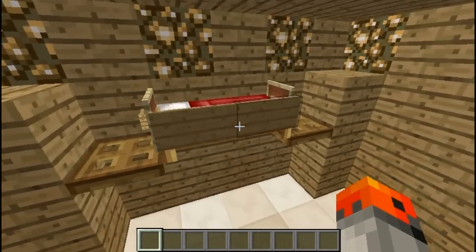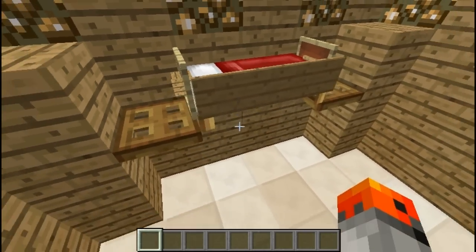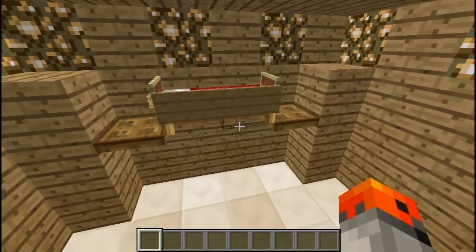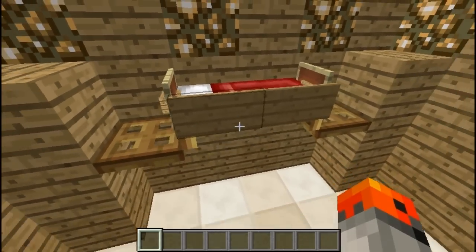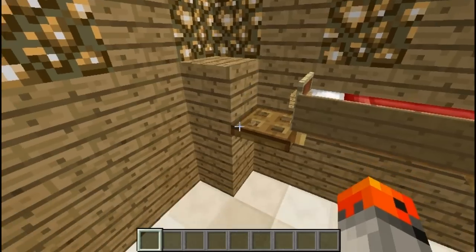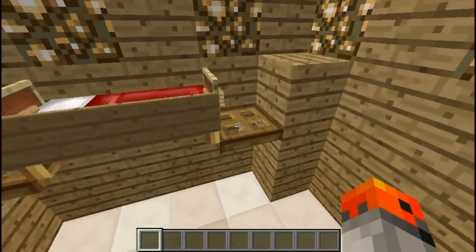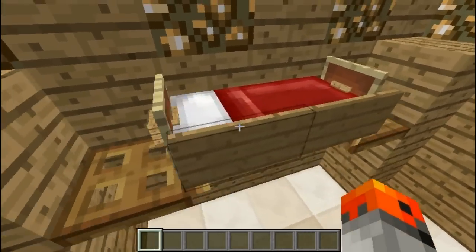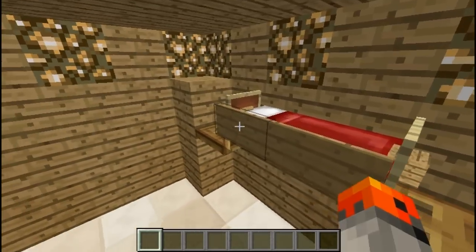At number 13 we have an interesting idea for a hammock. You get the idea — it's also floating and you get the impression that it is supported by those trapdoors right here. And also we have those item frames with blocks inside for extra effect, and also the signs.